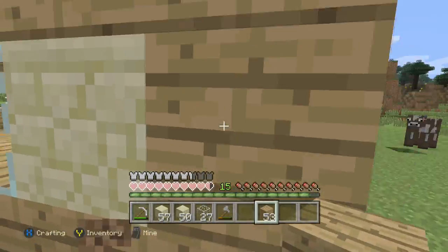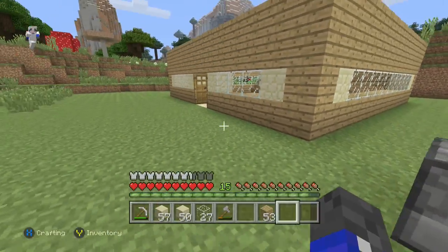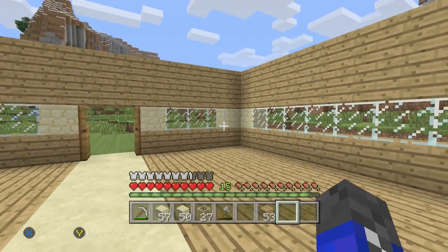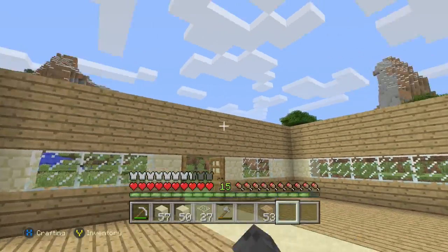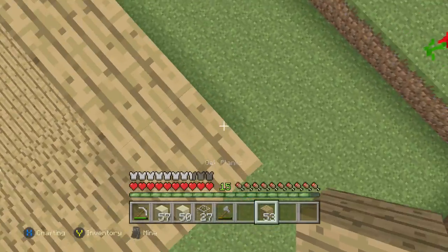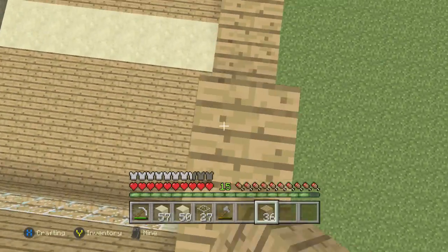The question is how high do I want this to be? I might just make it like another staircase going up like that. Should I just make this sandstone too so it's like a pattern? I think I just want to do this one more time up high like that — there we go.